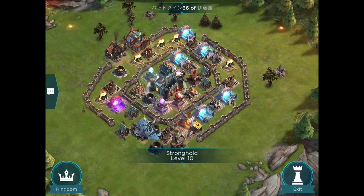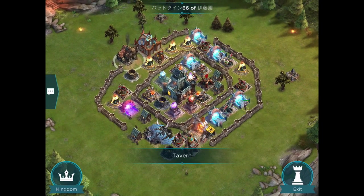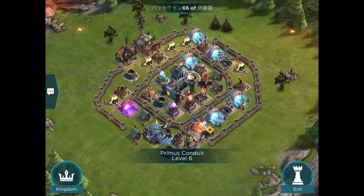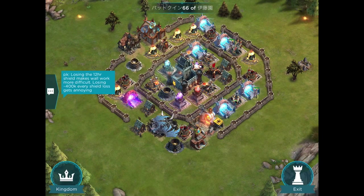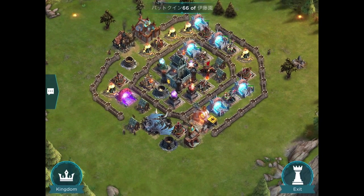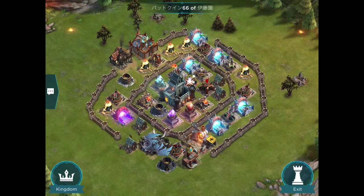Here's a partial double ring at Stronghold 10. You don't have the walls to make a full ring, but he's got a very limited number of gaps where the attacker can come in without breaking through walls, so units naturally tend to go in those directions. He's got three spots for the Primus Conduit, a Spell Tower near the Stronghold, and anti-air all around. He's doing something different at Stronghold 10 — trying to prevent free sniping and making it hard for troops to get into the core, with good defenses when they do get in.